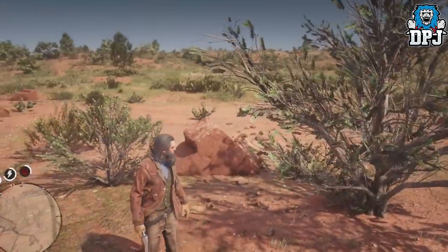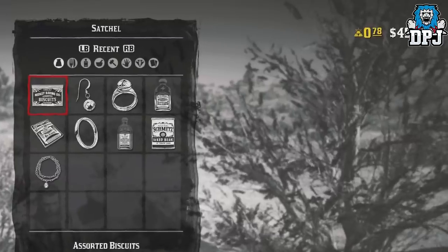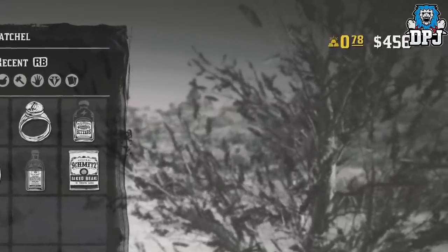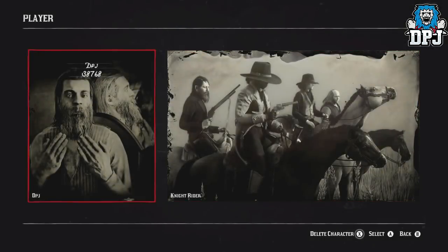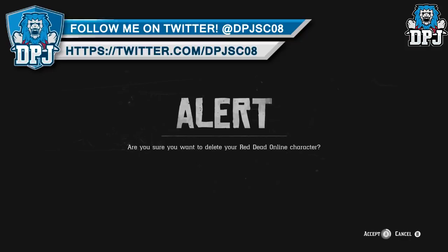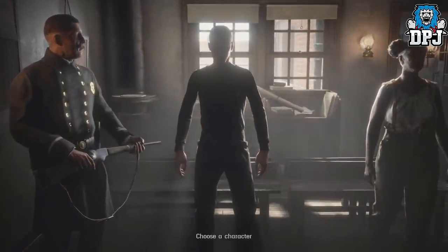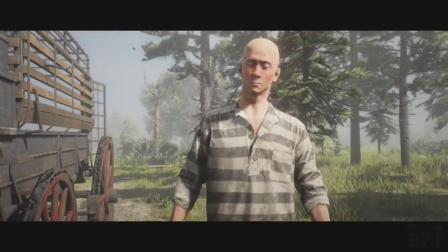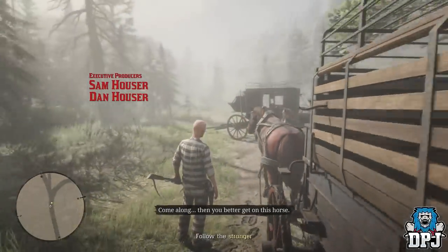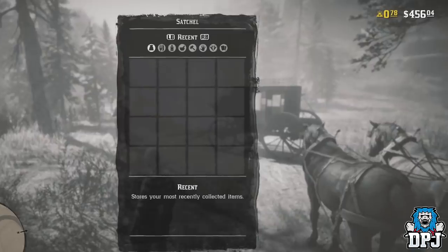Upon completing this mission you receive a decent amount of money, not including what you've earned on the way by looting as much as you can. Once completed, you need to delete your character and create a new one. You do lose your progression and items, but you keep all the money you've earned as well as any gold bars and gold nuggets. Then simply repeat the process — get back to that sixth mission, complete it, and create a new character again. This is currently the fastest trick for getting money in the game without spending real money on gold bars.